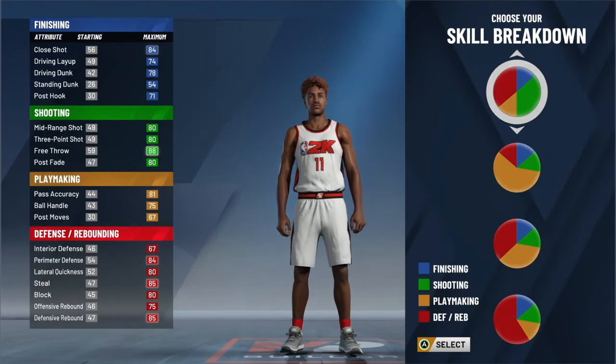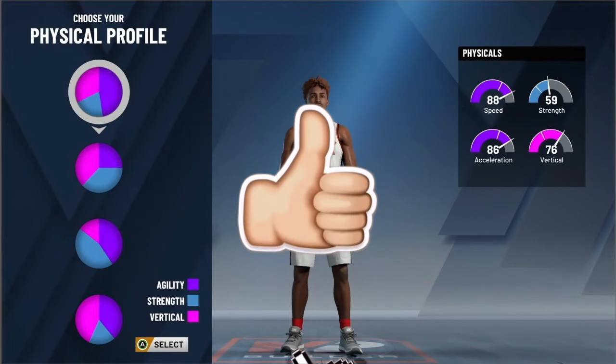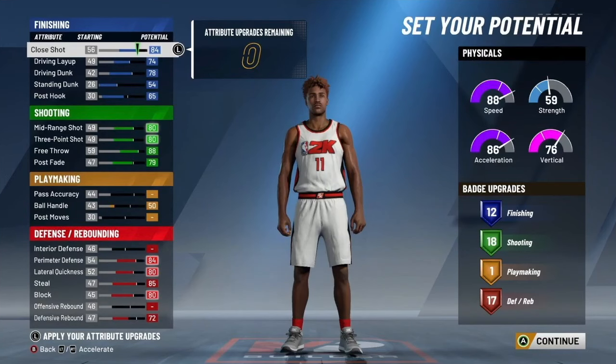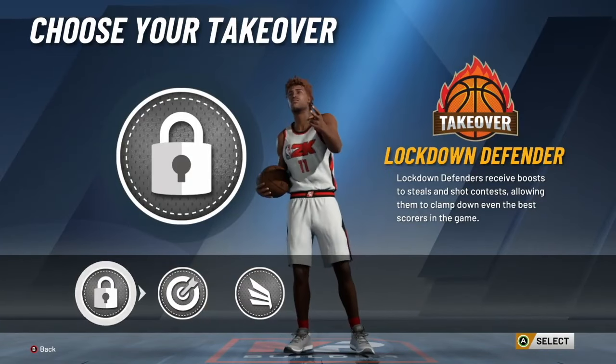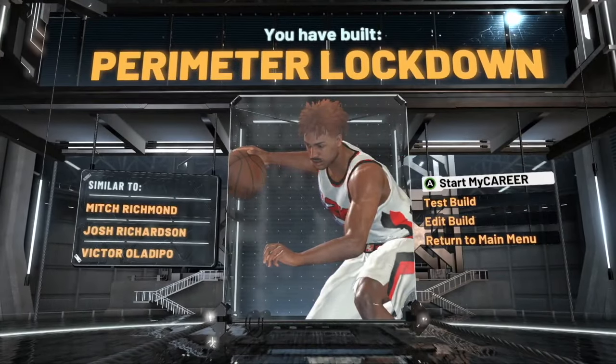Next honorable mention is the perimeter lockdown build. The only reason it's on this list as an honorable mention is because it just can't dribble. You're literally just a spot-up shooter and defender, but it does those two things at a very high rate and you can also dunk well. It's very well-rounded when you look at everything besides the playmaking — from the badges to the attributes — but it literally has nothing on playmaking. Perimeter lockdown is a great spot-up build if you like to be locked down but also want to be able to shoot.